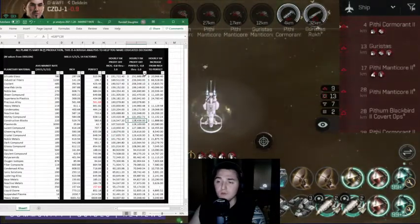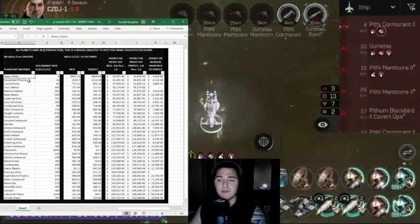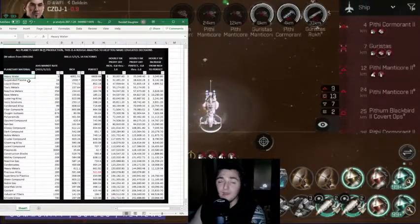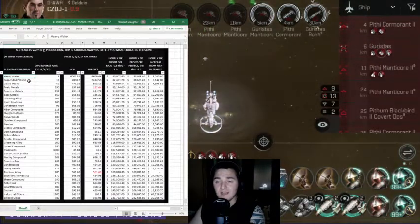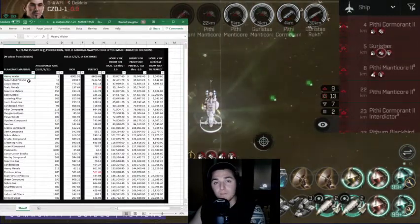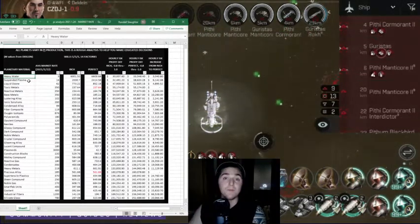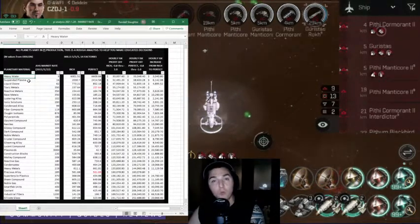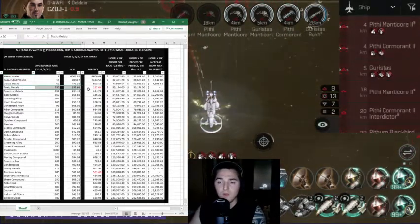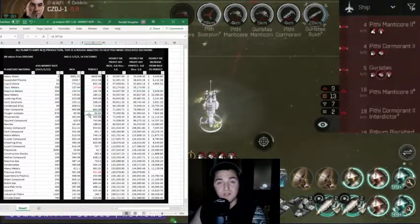Let's check out the three worst. We have heavy water at 33K, suspended plasma at 38K, and liquid ozone at 52K. Fun fact: I actually thought Toxic Metals was pretty good because it's a decent price per each. When I was trying to make my own Phantasm and Ashimu I couldn't find Toxic Metals anywhere — it was the hardest resource to find, so I automatically assumed it was the best. Well, I was wrong. Toxic Metals is rank 4 for worst hourly profit off of planetary material. While it's needed for all the faction cruisers out there, it's apparently not worth much to farm, and it gets generated really slowly.